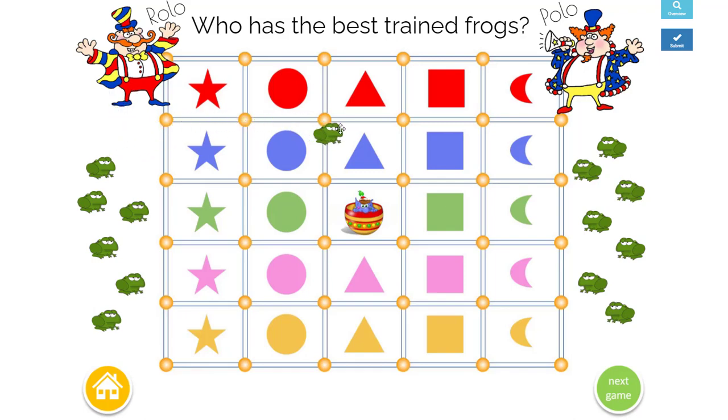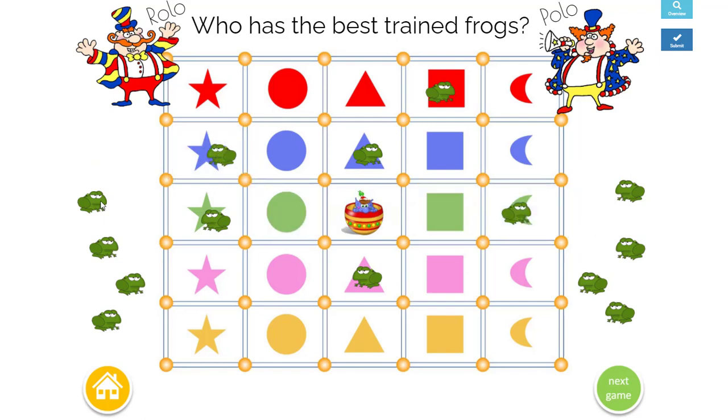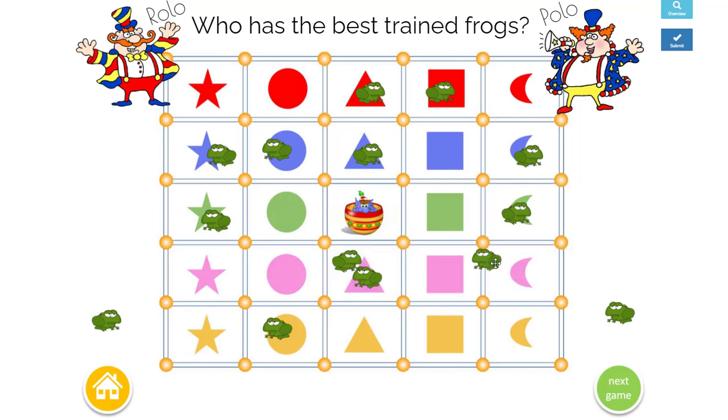We're going to tell the frog to sit on the blue triangle. Now Polo's turn — this team can go and choose maybe the pink triangle, and you just go back and forth putting your frogs, telling them where to go. If they're good little frogs they're going to stay put. When we have all seven frogs in place you can put them anywhere you want — you can even put it on a space where the other team is. Then we press submit and this will check if the frogs are good little frogs, if they'll stay put.